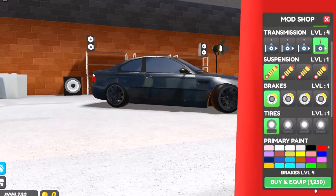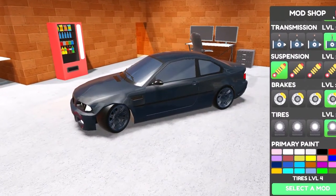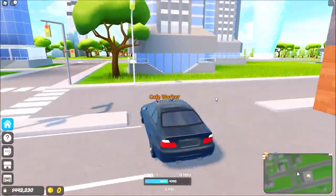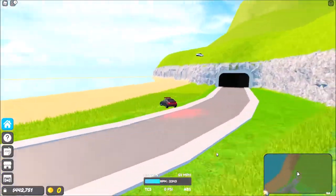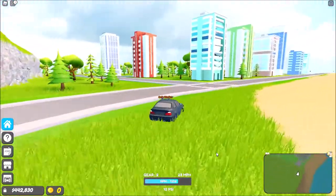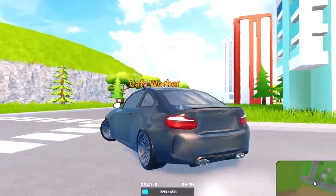Let's upgrade the BMW E46 — transmission, brakes, and grip tires. I'm not gonna change the color, I like the look of it. All right, it's upgraded — it's a lot quicker now. 117 miles per hour, so just seven miles per hour faster but it accelerates insanely fast.